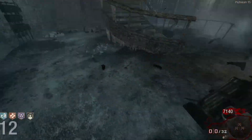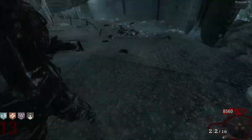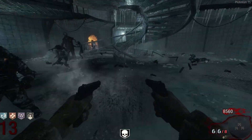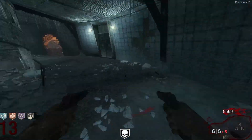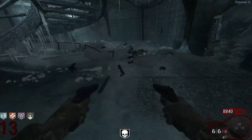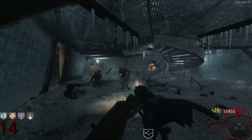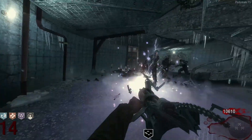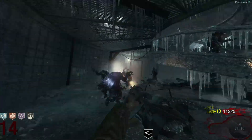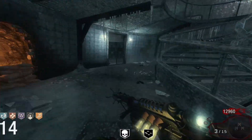George needs to die — come on George, get out of here! Calm down. We got a knife and an electric zombie — I turn around and George is right there. Now he shouldn't electrocute us. Oh, death machine! This might be a bad idea grabbing this since we can't really move. Die George! Okay we got him — let's go!